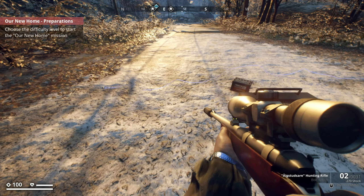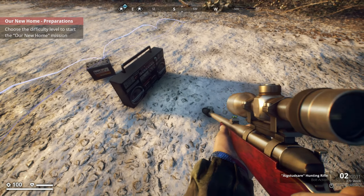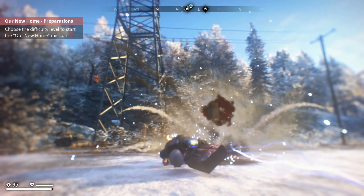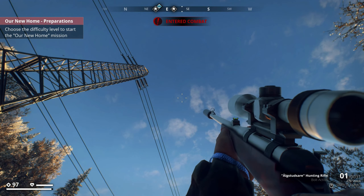Small words to the wise: you can wind up setting off your own traps by accidentally bumping into the trip wire. So be careful with that because if you have explosives down, you can kill yourself real easy.